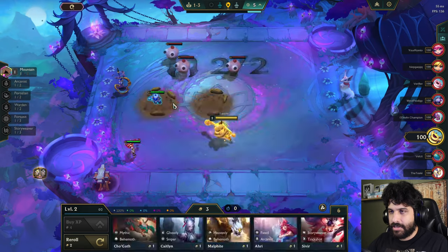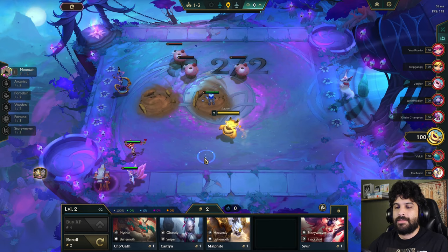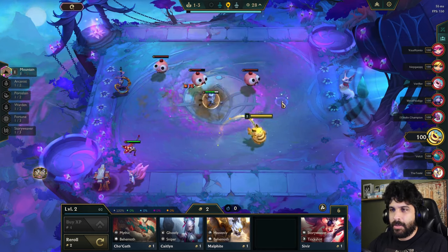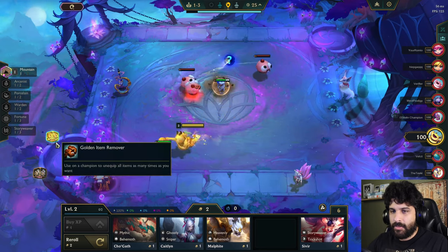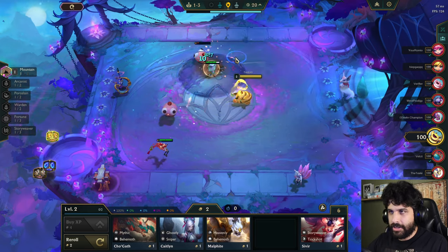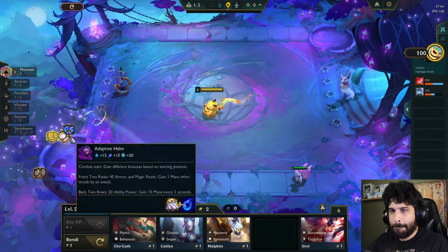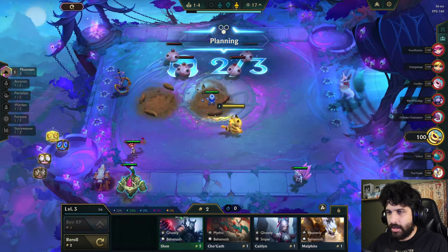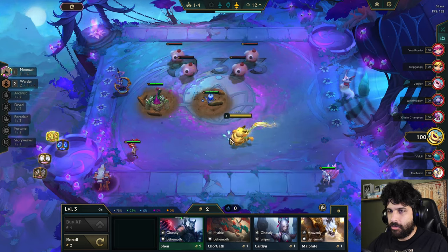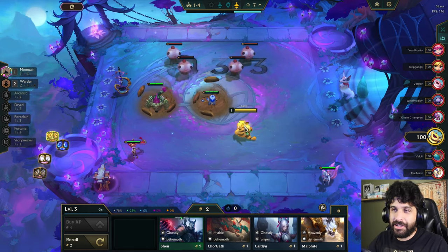Maybe like an Arcanist Porcelain build. It's looking pretty likely that I play something like that. Then I need an Allawi up here — Allawi would be fantastic. I wonder what item I'll get as well from my completed anvil. Tear's really good; it definitely serves us in our AP conquest. Adaptive Helm is not bad. Another Warden for now, and I got an Arcanist. I would pre-level here if I had enough gold too, for sure. The two Mountain Hexes are going to do great.